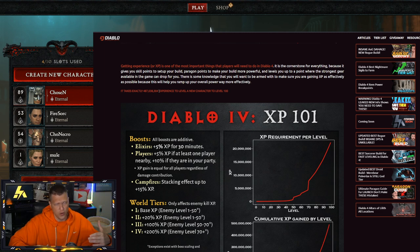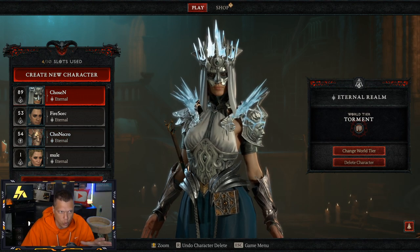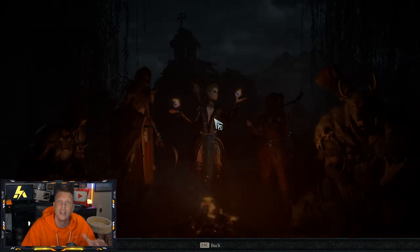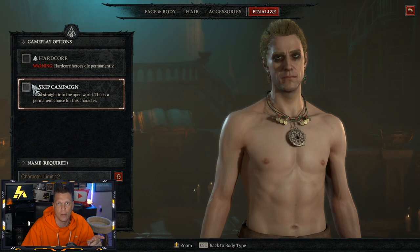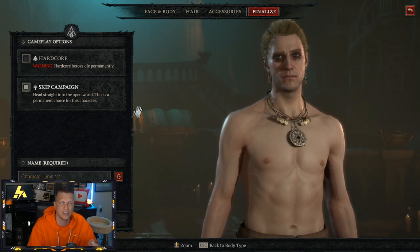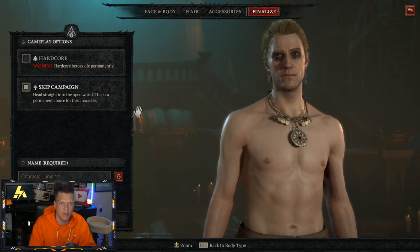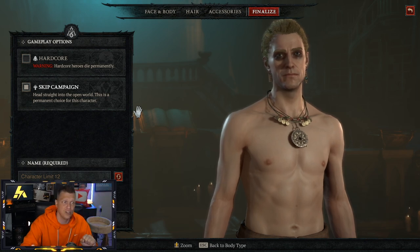If you're in a clan with a group around you, you can fly through that initial process. Some of you might not know this if you haven't finished the campaign: when you create a new character and you've already finished the campaign, it will let you skip the campaign. Right here you can see you can choose hardcore, and then you get the new option to skip campaign. I'm going to do a dedicated video on seasons for people new to Diablo 4 who didn't play Diablo 2 ladder resets or Diablo 3 season resets.